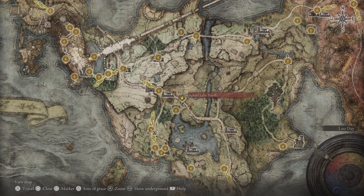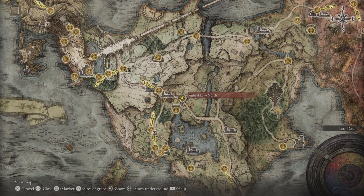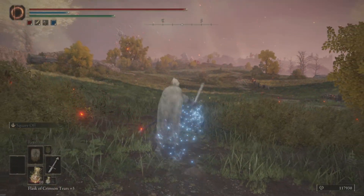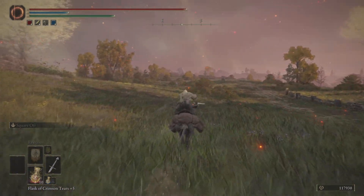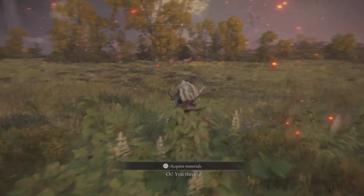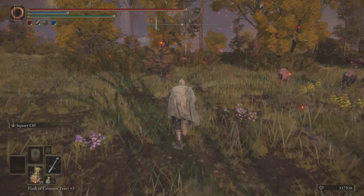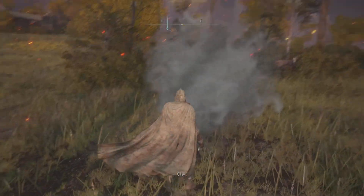You've got to start off from the Agheel Lake North site of grace, which is just right next to the Great Gate Front Ruins. Make your way to this spot where this guy has been calling out — he'd been calling out to me throughout my playthrough and I never knew where he was, so I had to do a little bit of research. I found out it's this tree; you just gotta give it a whack and this guy will appear.